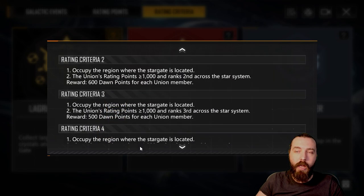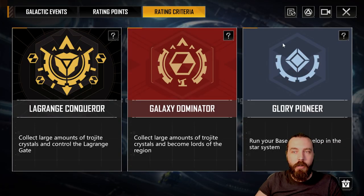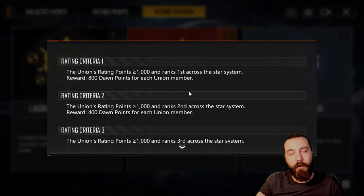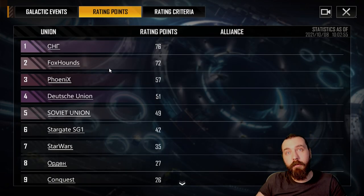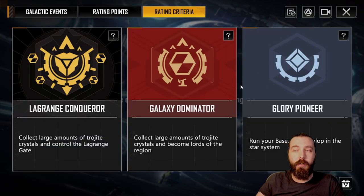There is also Galaxy Dominator, which works similarly - if you don't control the Lagrange gate but rank first in rating points, you'll get first place in Dominator, and so on for second and third. It's all determined by rating points.